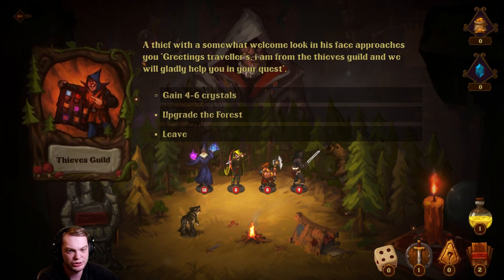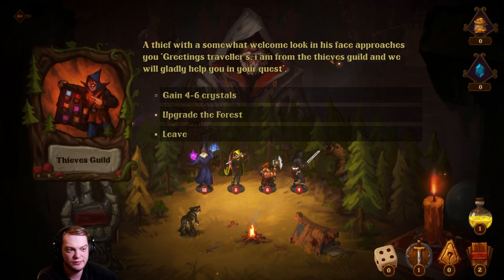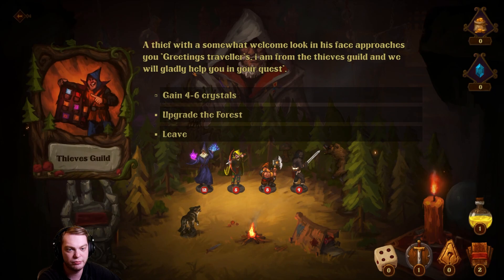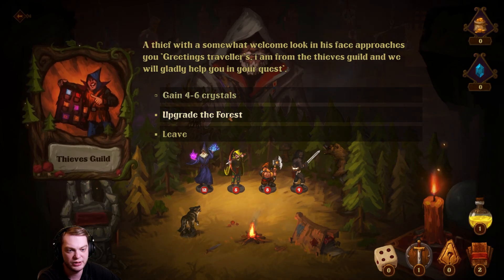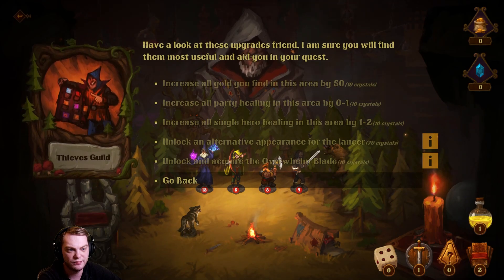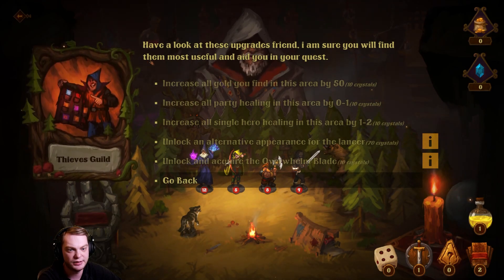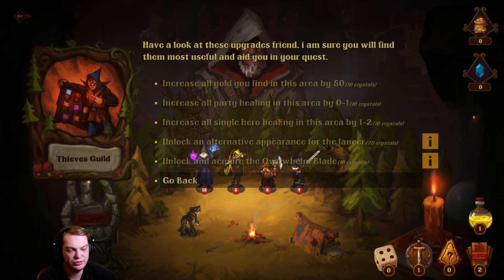A thief with a somewhat welcome look approaches: 'Greetings traveler, I am from the thieves guild and we will gladly help you in your quest.' Gain four to six crystals, upgrade the forest — have a look at those upgrades. I can't do any of this.